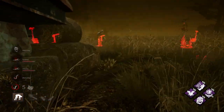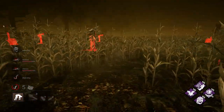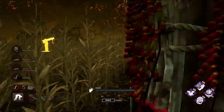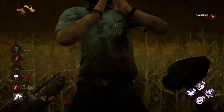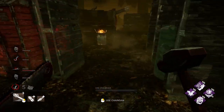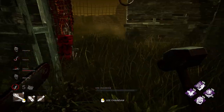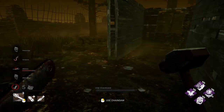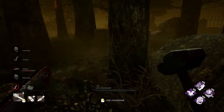Now tell me — does Bubba need to camp or tunnel? Look at this: not for a single second did I need any of that. They healed for ages. I got information with Barbecue, got information with Whispers. For the most part it's gameplay — knowledge of how to maneuver Bubba in the right way.